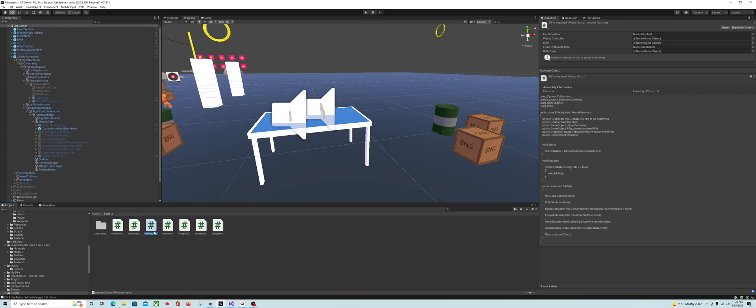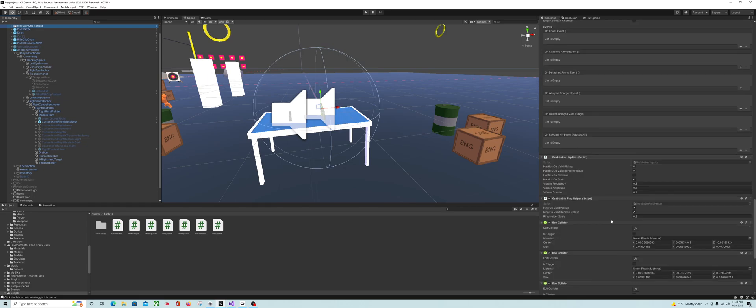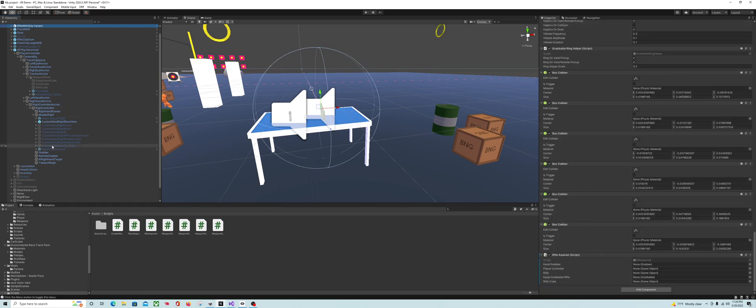Let's go back into Unity. Rifle Acquired goes on the rifle that's on the table. Go to the bottom and fill out the fields: your hand grabber, your player controller, your weapon wheel rifle — needed twice, once for the game object and once for the grabbable — and then the rifle cube. Now let's jump into VR and see what happens.